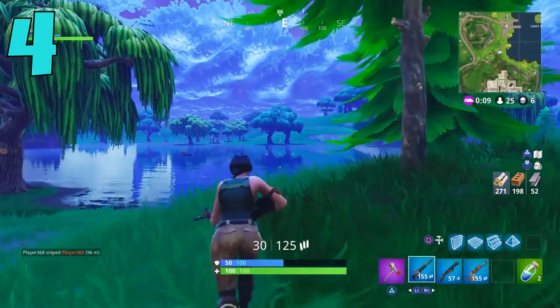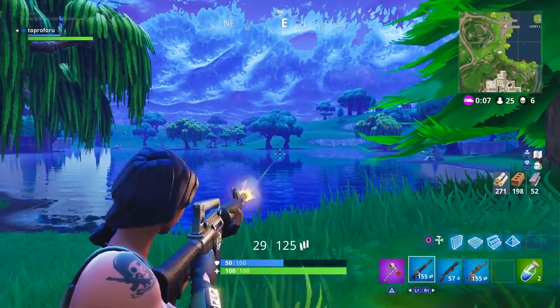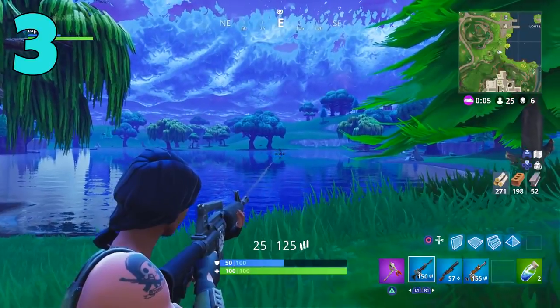Going through the ground floor is always the best option when landing in a popular area because you want that shotgun as soon as possible.